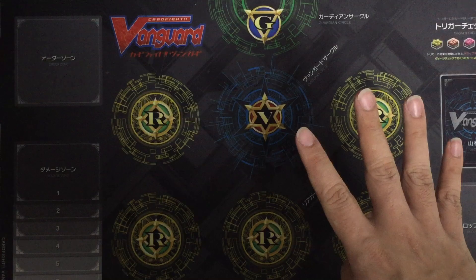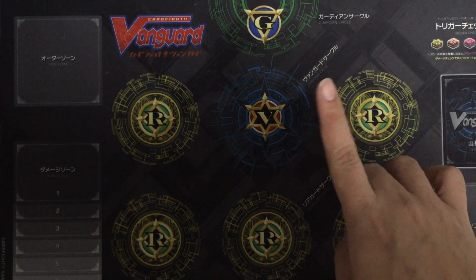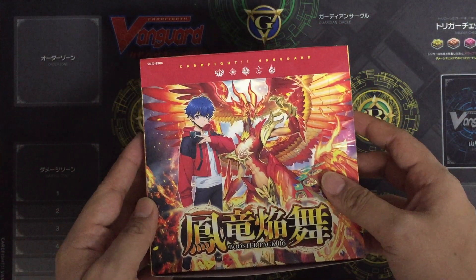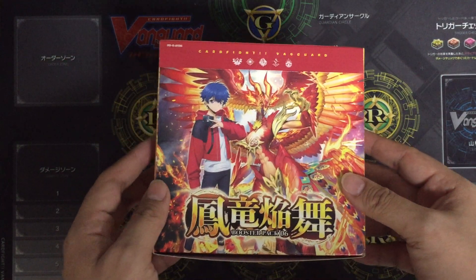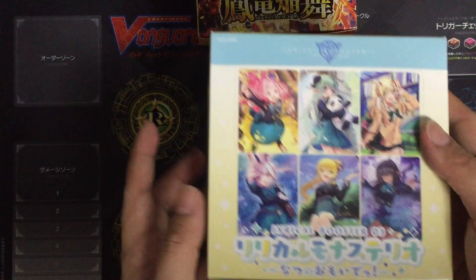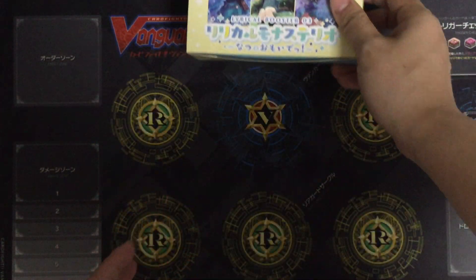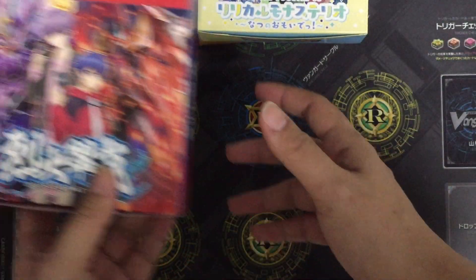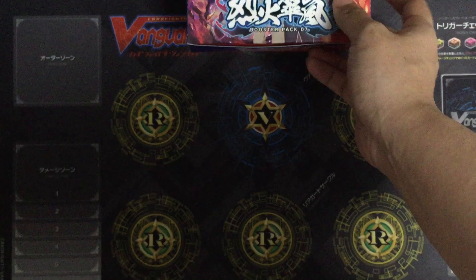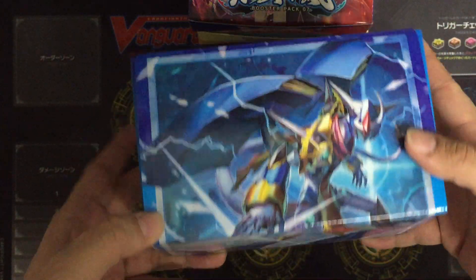There are four main new items inside this DLC. Pack one will be D-BT-06, releasing on the 2nd of February 2023. Next, we have Lyrical Booster-03, releasing on the 23rd of March 2023. Then we have BT-07, on the 1st of June 2023. And last but not least, on the 29th of June, we will have the Kronos Jet Stride deck set.